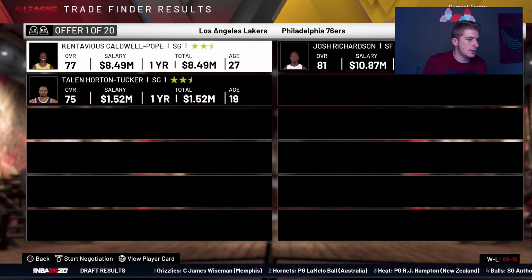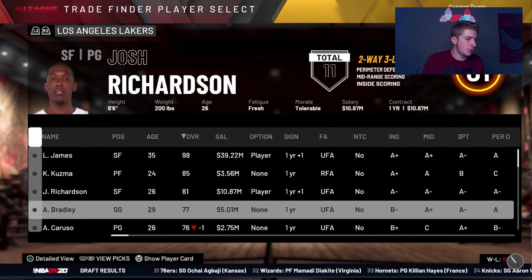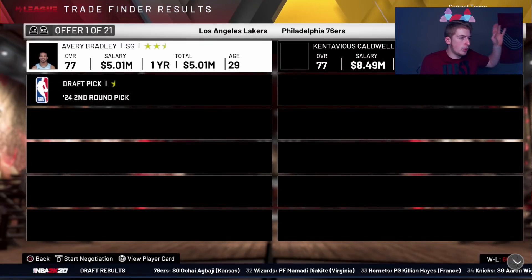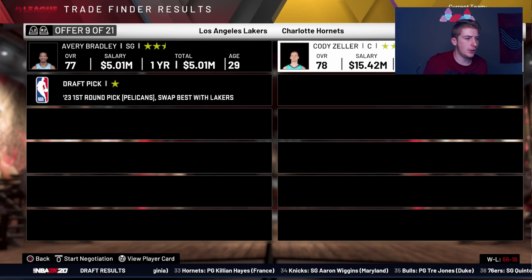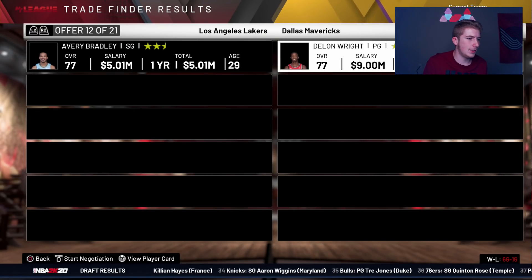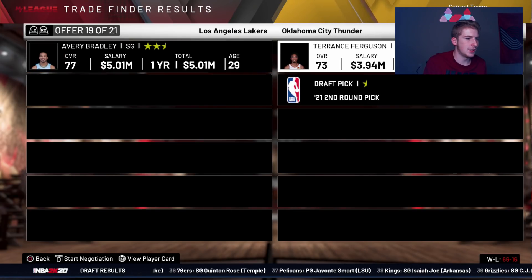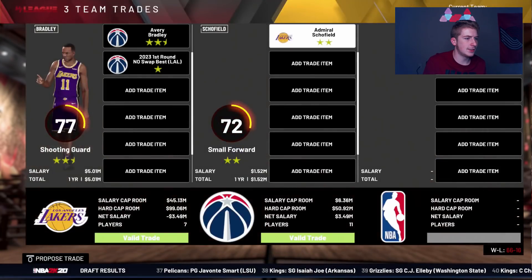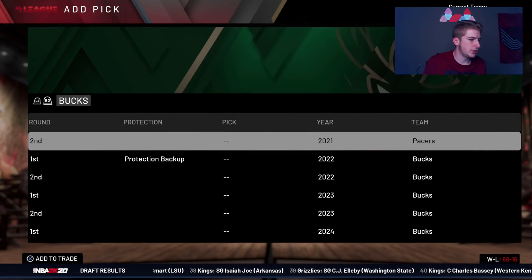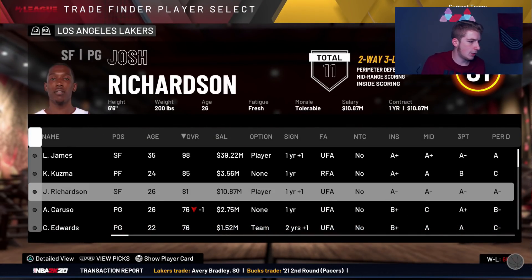We can get KCP in return. Also looking at Delon Wright, Josh Hart, Norman Powell. I really just want to get rid of Avery Bradley's contract — I would literally take a turkey sandwich for him. Okay, someone takes him. Now we got rid of Avery Bradley. And I want to get rid of Quinn Cook's contract as well, trading him for a second-round pick essentially.